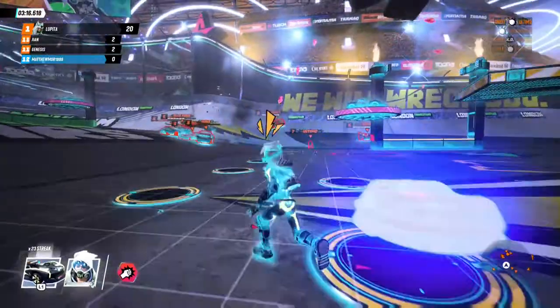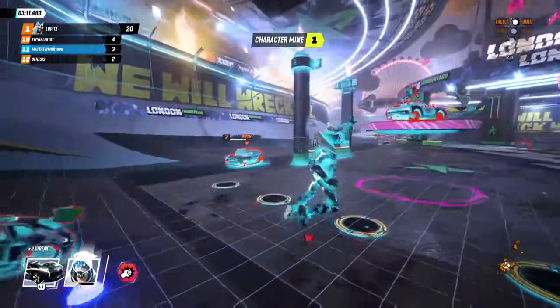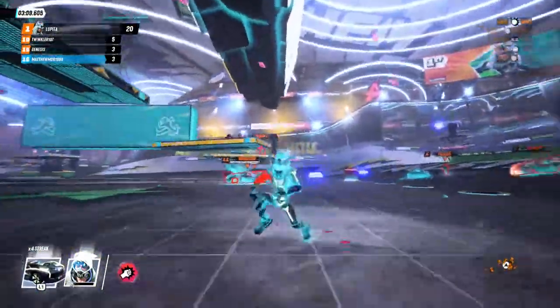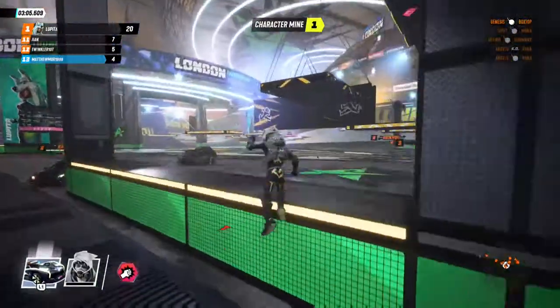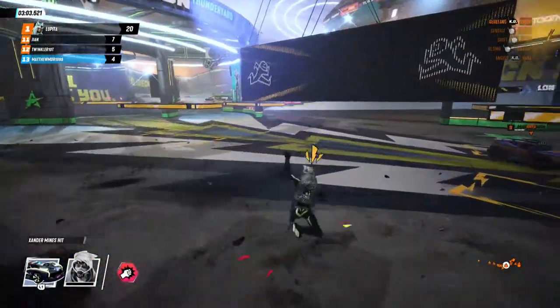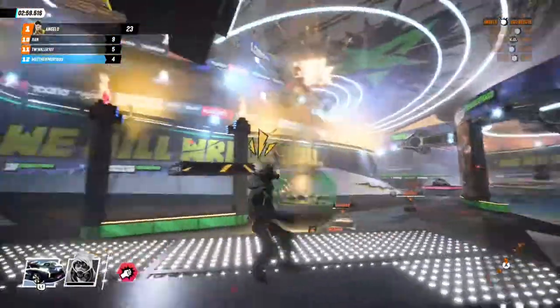Zander's breaker ability is basically like an x-ray — you can see everything through the map. If you go near a wall you can see players through it, so it's like an x-ray version of the whole map. And now his vehicle ability.